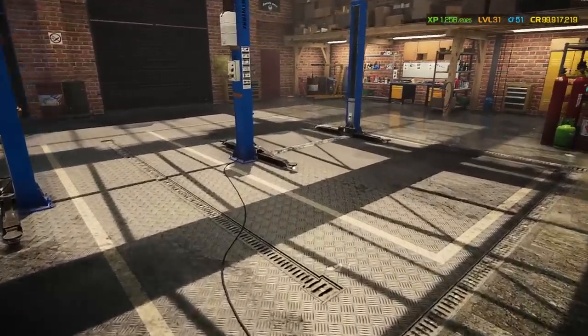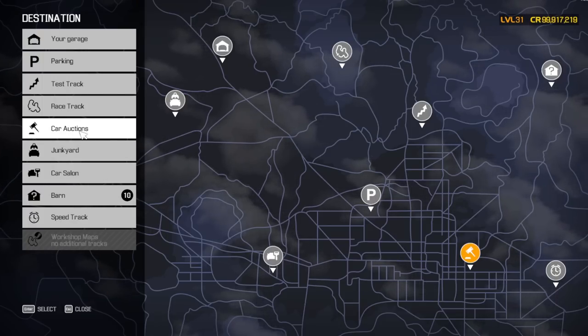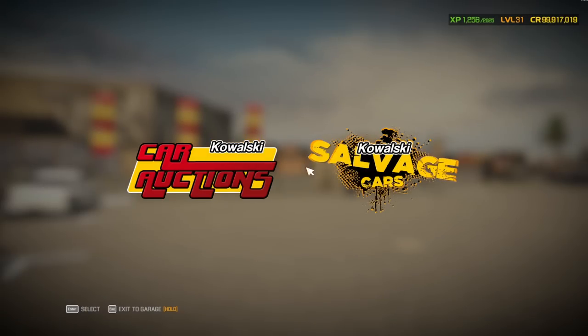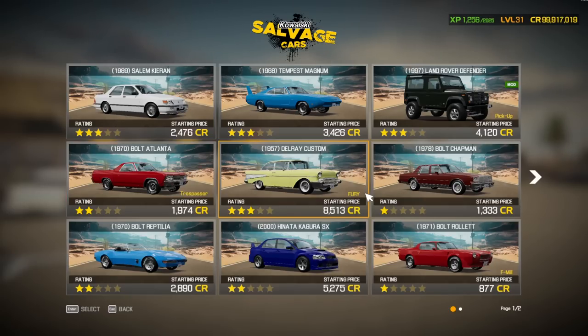Next, go to the car auction. You can do this from the junkyard, but to buy a car from the junkyard you need like five or six grand minimum. At the car auction you can sometimes find them a little bit cheaper depending on their quality. We're not going to the expensive section — we're going to the salvage car section. We need a donor car. I can't buy the mod cars for this demonstration, so I'm going to buy a salvage car.